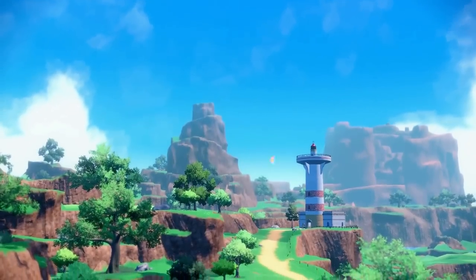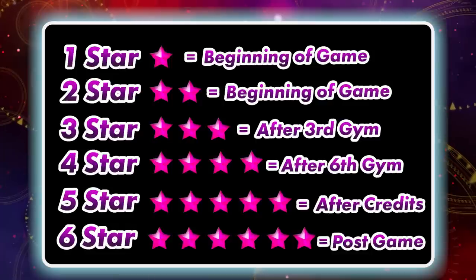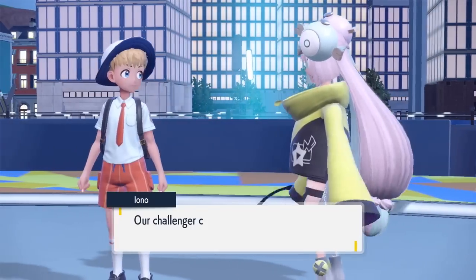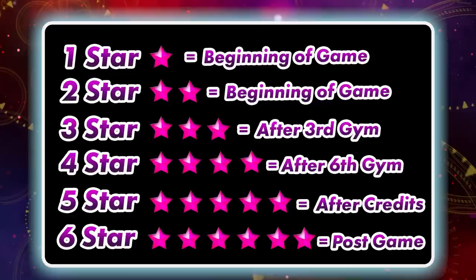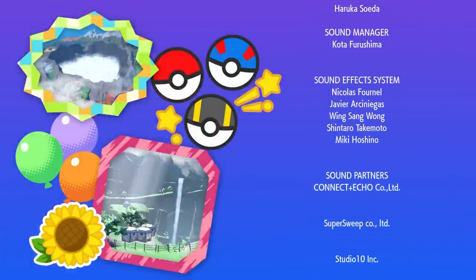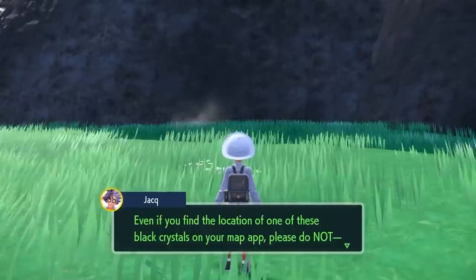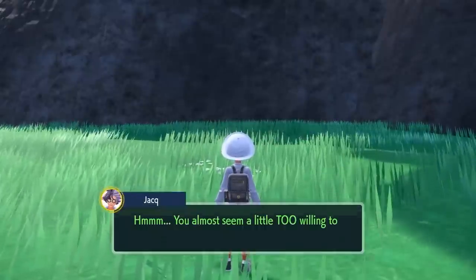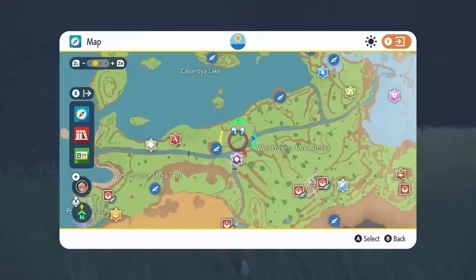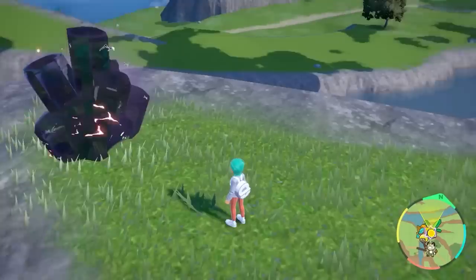To access different tiers of Tera raids, higher raids are unlocked depending on your progress. One and two star raids are unlocked from the beginning. Three star raids unlock after your third gym badge, four star after your sixth gym badge, and five star after seeing the end credits. Six star raids unlock after beating the Ace Academy Tournament, speaking to Jacq, and completing roughly 15 more Tera raids — though they only appear once per day.